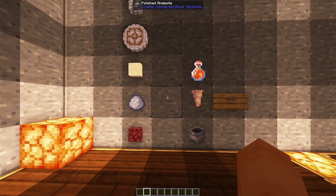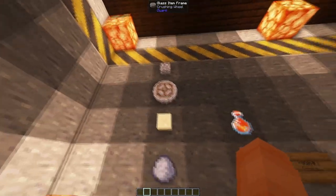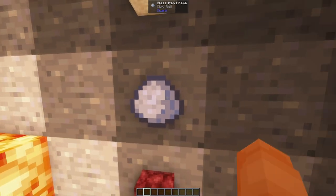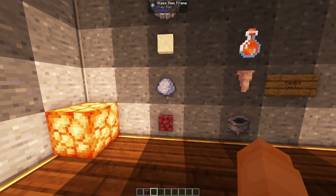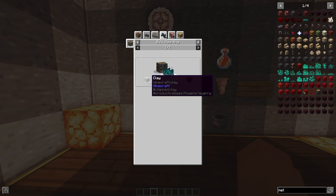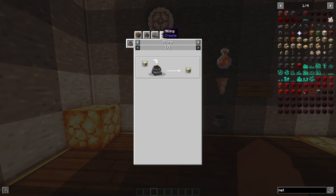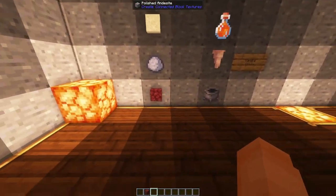We're starting off with two essential farms. We have the netherrack farm. Netherrack is easily farmed from cobblestone now — you just crush it and crush it until you get to sand, and then when you blast wash it you have a chance to get clay. With the clay balls you make yourself a clay block, and with this mod netherrack is now made from blast haunting clay. You also get clay here but it originates all the way back to cobblestone, so netherrack is now fully automated.